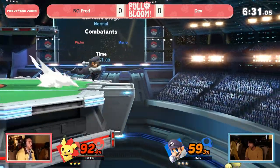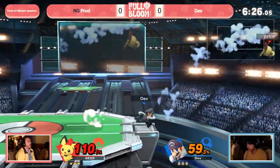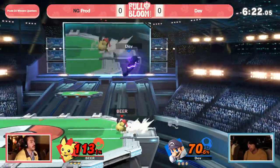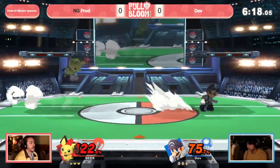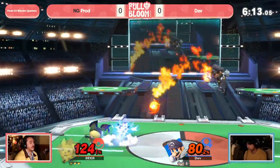Up smash is going to be a really good option for Mario to shield. Unfortunate air dodge offstage there, but going to be able to make it back potentially. Dash attack causing problems here for Pichu. The two-framing conversation that we were having earlier — there's Dev saying, hey, I've got that very active hitbox, and you don't have one that threatens me.